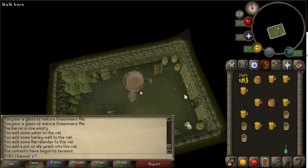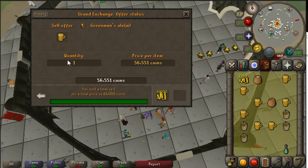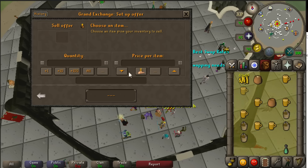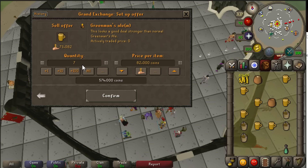The 'stuff' will increase your chance by 50% to get the Greenman's Ale Mature. At the second location, after putting all the ingredients in the fermenting vat you have to wait between 72 to 84 hours - sometimes it can even take up to five days. Keldagrim is a lot faster but it's better to use both locations. Once back at the Grand Exchange, if you sell Greenman's Ale Mature instantly you only get like 61k for them, but you can get way more - around 82k each - by just selling them slowly.